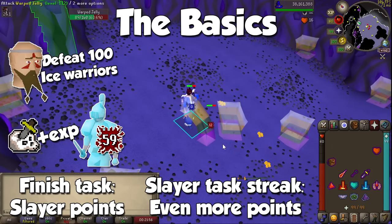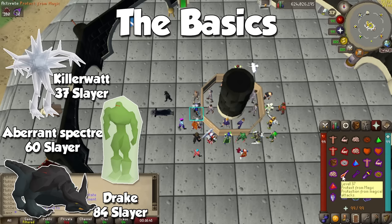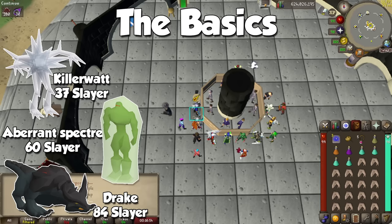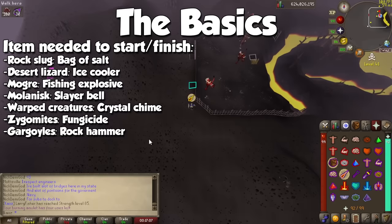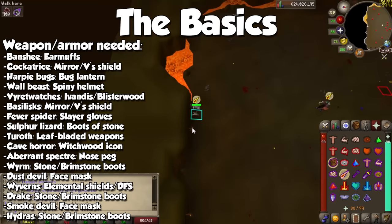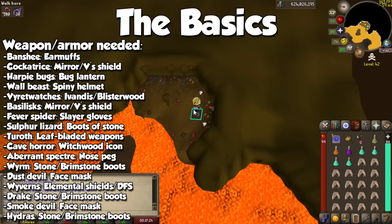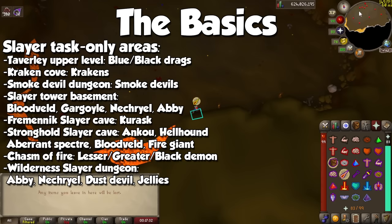After completing multiple tasks in a row, you will be rewarded with even more points. Your streak does not reset if you ask different Masters for a task. The only exception is the Wilderness Slayer Master, which has her own separate task streak. The higher your Slayer level, the more creatures will be at your disposal. A Slayer-specific monster doesn't necessarily mean they will give you more Slayer experience when killed, but the more powerful the monster, the more experience they will grant.